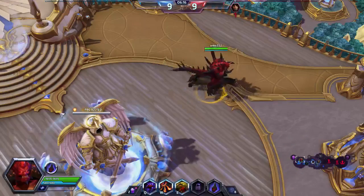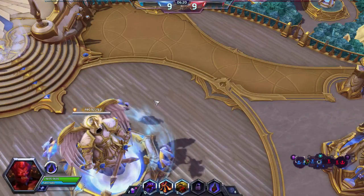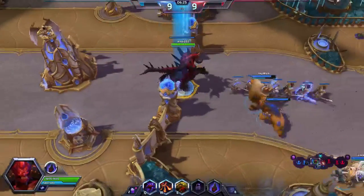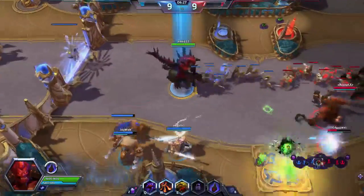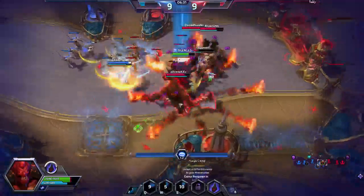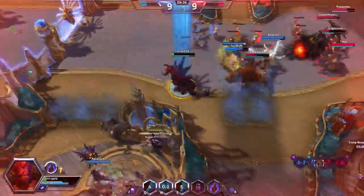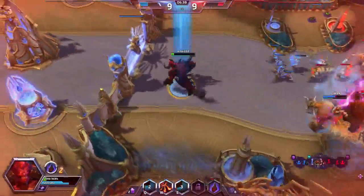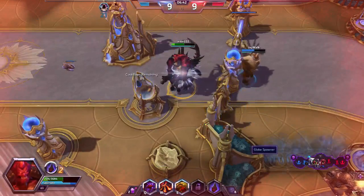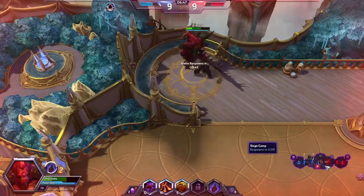Now let's talk about our sideboard. We have three copies of Crumble to Dust, helping us deal with other Tron decks, Ad Nauseam, Scapeshift, and any decks running three or more colors. Next we have two copies of Fog — pretty self-explanatory. Then four copies of Nature's Claim, targeting cards like Stony Silence, Pithing Needle, or anything else that slows down our Tron assembly. This also gives us some hate against artifact-heavy decks like Lantern Control or Affinity.